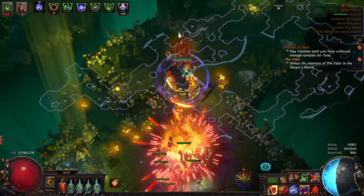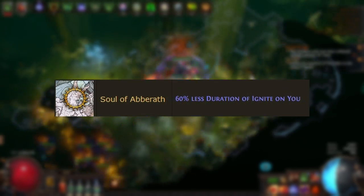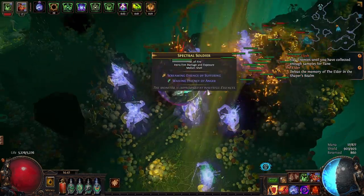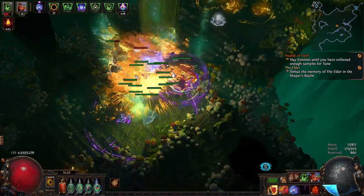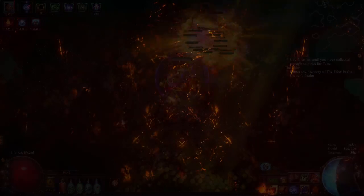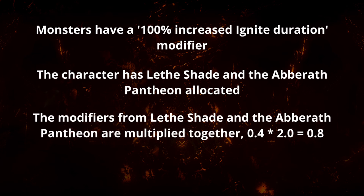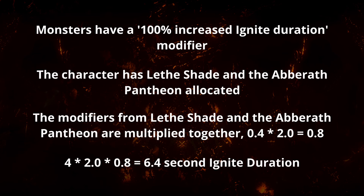For example, the Abirath Pantheon grants 60% less duration of ignite on you. This modifier would multiply with Lethe Shade's modifier before being applied. Using the previous example: the monster inflicts a four-second base duration ignite, increased to eight seconds by the Expedition remnant's 100% increased duration modifier, then Lethe Shade's 100% more duration multiplied with Abirath's 60% less duration results in a 6.4-second ignite inflicted on the character.